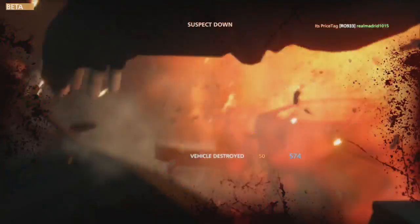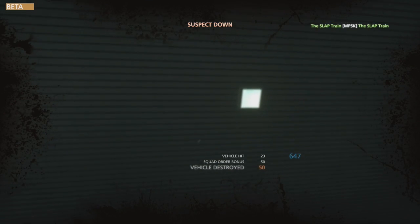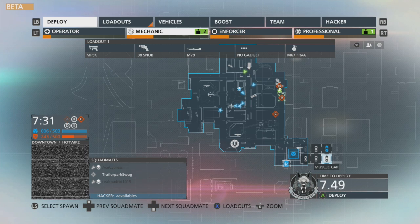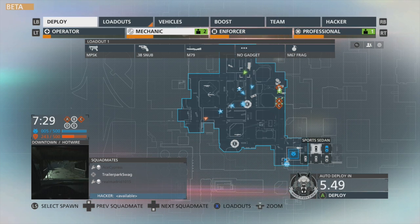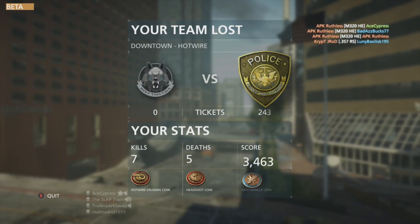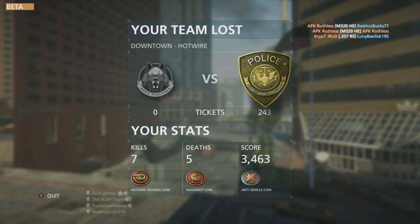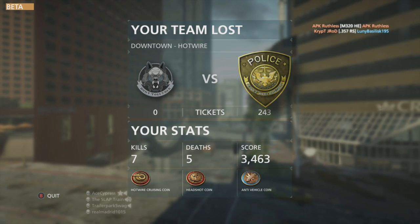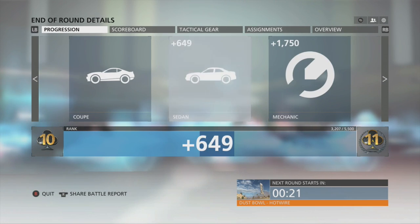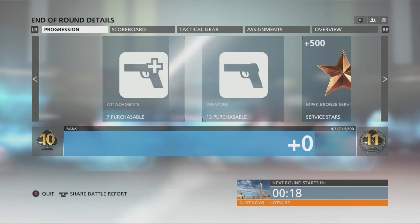I don't know why I got out of the damn car — that was a terrible idea, absolutely terrible. I killed myself right there. Oh my god, auto deploy — let's go! Did I get a battle pack? Oh my god, the police — we lost. I got 3400 anti-vehicle coin, headshot coin, and a Hotwire cruising coin. This game is going to be really, really good, I can feel it.